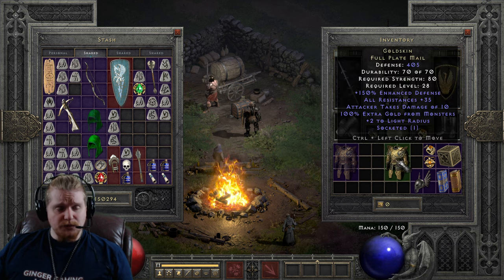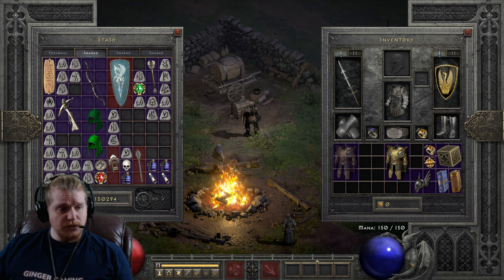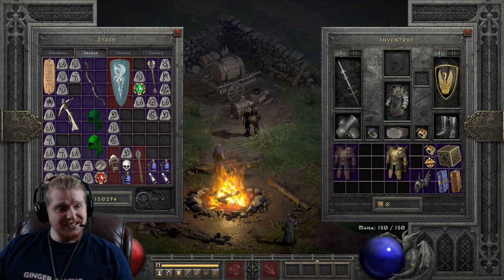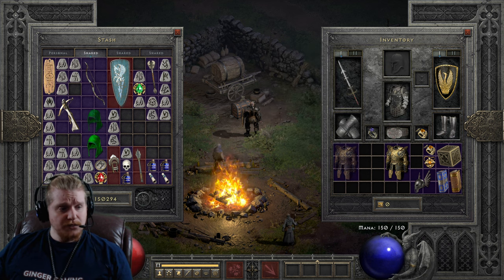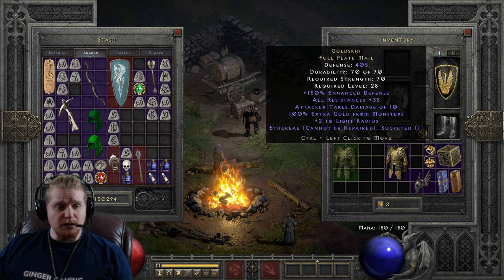This particular item can also spawn ethereal, and unfortunately every time I spawn an ethereal item using Hero Editor, they don't have the correct defense. So we're going to run the defense numbers quickly. All we have to do is get the base defense of the full plate mail, which is 161, so 161 plus 50% gives us 241, and then we add in the 150% bonus, and we end up with a defense of 603.75, which is actually a pretty decent defense for an ethereal armor, and we could use this on a mercenary.